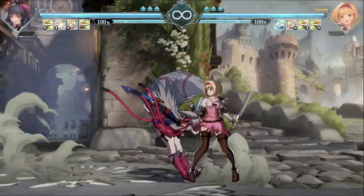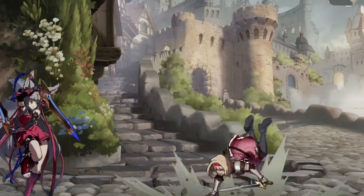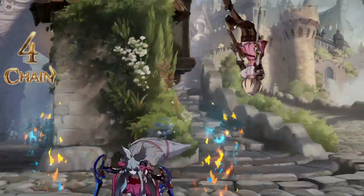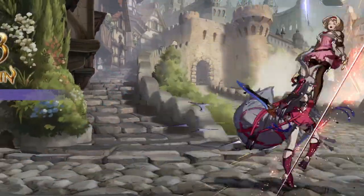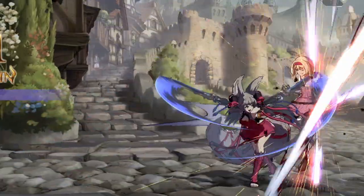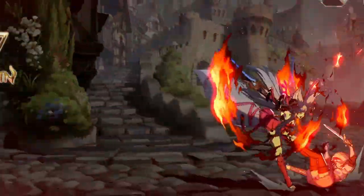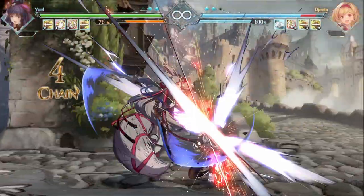Raging Strike has a different property if you do it while in a combo: Raging Chain. Raging Chain acts as a combo extender, adding a high damage hit and bouncing the enemy up. Mid-screen on its own, this doesn't accomplish much as you can't typically combo out of it. In the corner, however, you can, making this a pretty easy way to get some extra damage. Like before, you can use the follow-up attack to get a full combo. You can even use Raging Chain multiple times in one combo, though they don't bounce the same way the second time. If you get hit by a Raging Strike, you do lose a Bravery Point — this doesn't apply to Raging Chain.